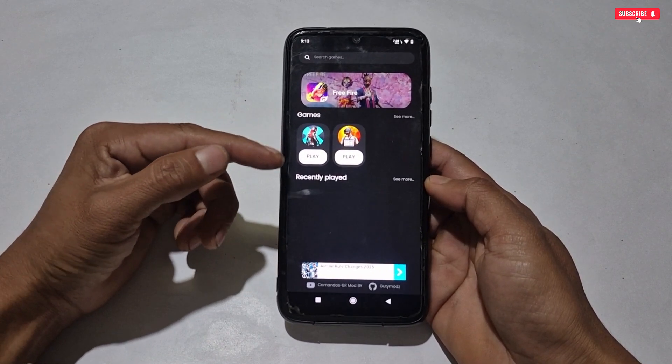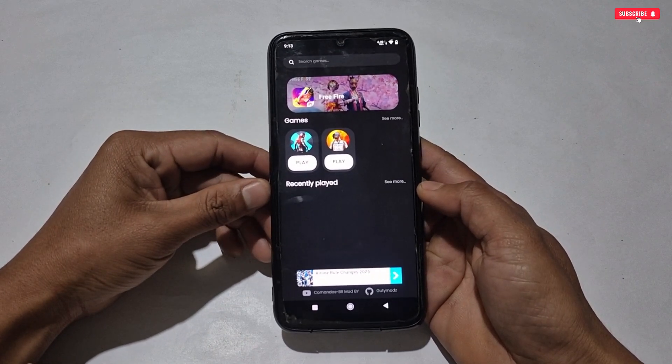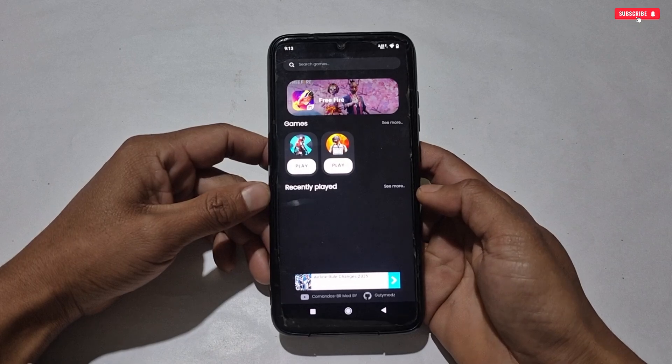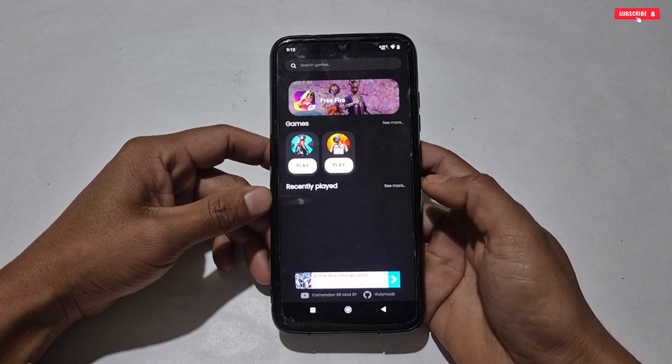This is the interface of the game turbo. It automatically detects the installed games on your phone — as you can see, I have two games installed. Now we have to apply the tweaks before launching the game to get better FPS and performance.